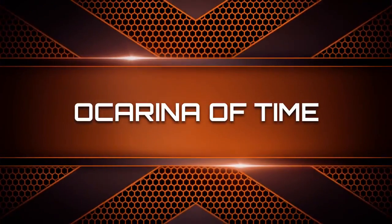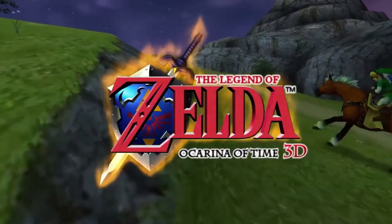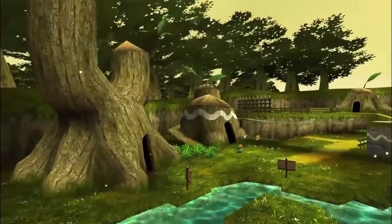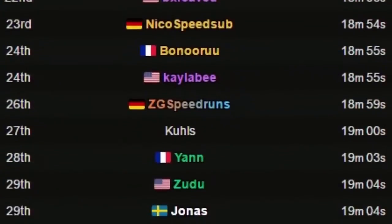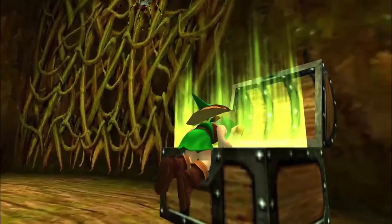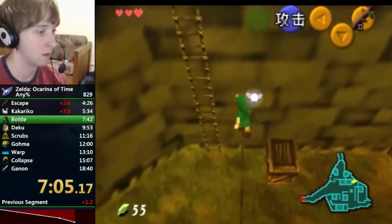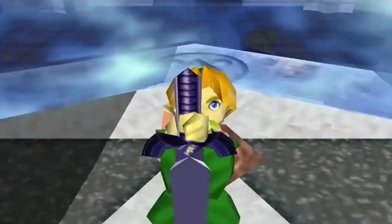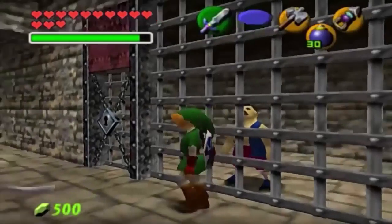When The Legend of Zelda: Ocarina of Time was released for the Nintendo 64, it was one of the longest Zelda games ever created — so much to explore, truly bringing the franchise to the next generation. This makes it hard to do a speedrun, but that hasn't stopped players from setting records over and over. One of the best runs to watch is from player Cosmo Speedruns, who manages to beat the game in less than 19 minutes, even after making a couple of mistakes. Once he takes control of the Master Sword, he makes his way through dungeons, skips cutscenes, and gets to the chase as Link saves the day.